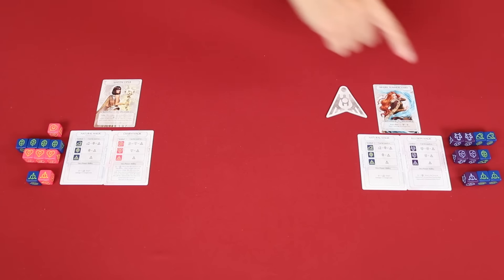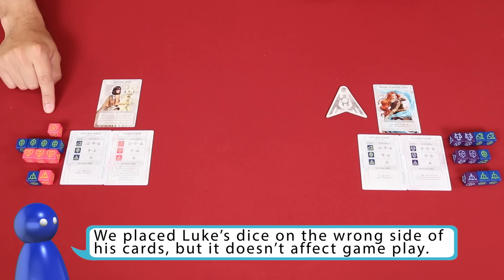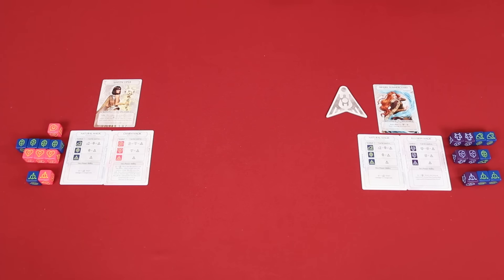Luke rolled four power-side dice and I only rolled one. You do have more basics though. Luke is going first, and for his main action he's going to play the card Summon Blue Jaguar.